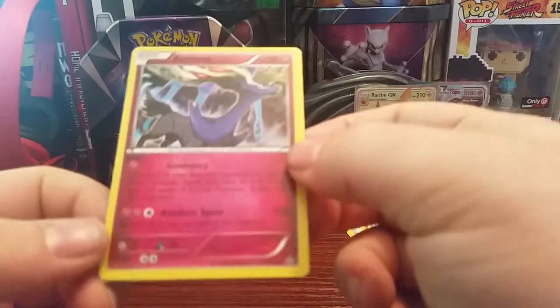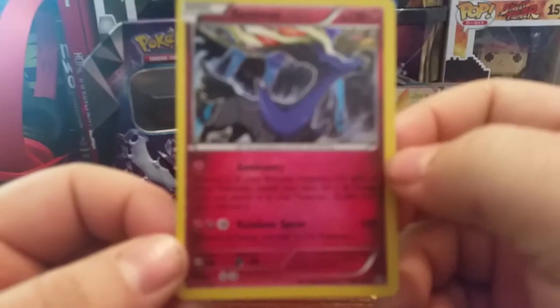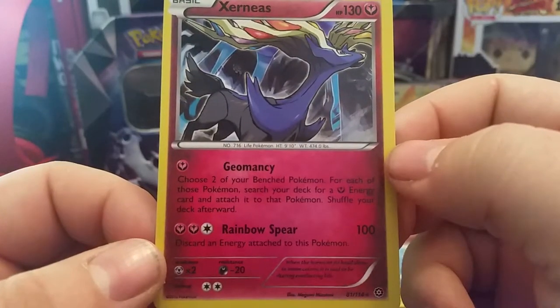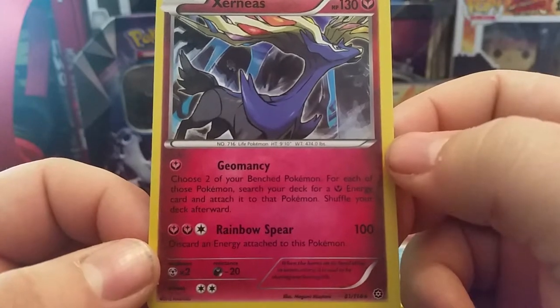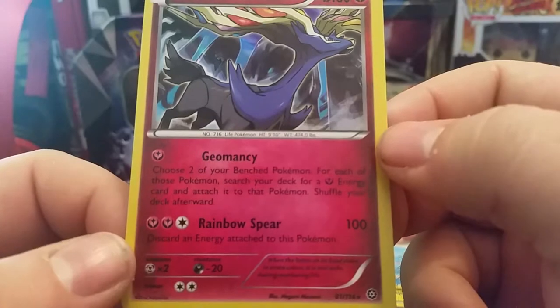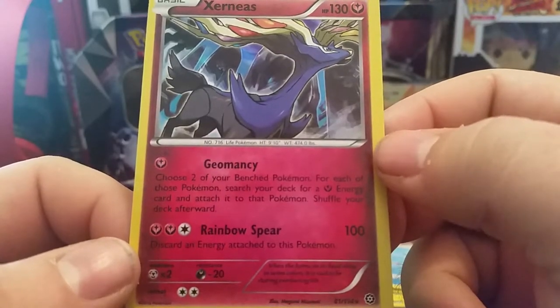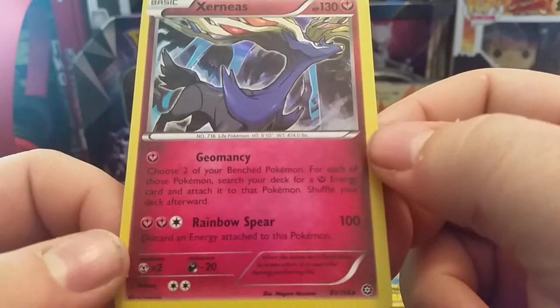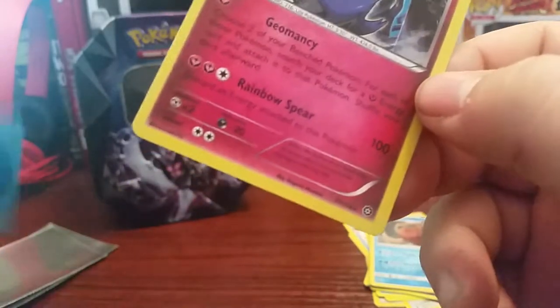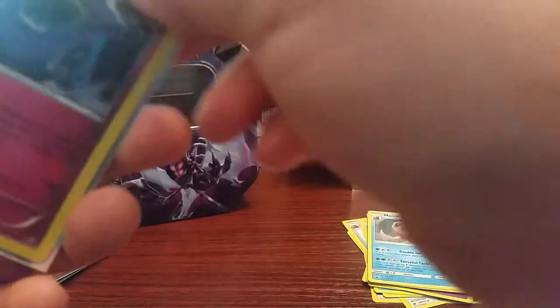A Xerneas — I've never pulled a Xerneas before! Let's take a look at that. 130 HP. Geomancy: choose two of your bench Pokemon — for each of these Pokemon, search your deck for a Fairy Energy and attach it to that Pokemon. Rainbow Spear does 100 damage, discard an Energy attached to this Pokemon. My first Xerneas card — they're a little crinkled but that's alright.